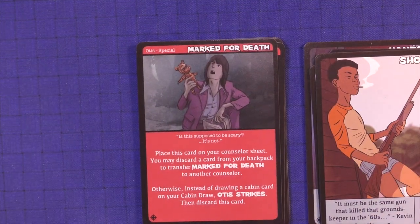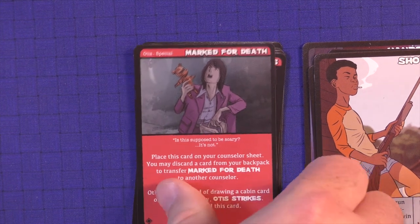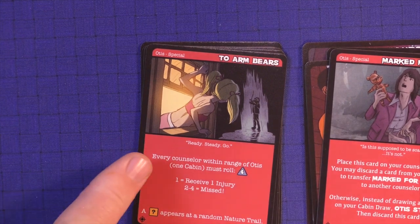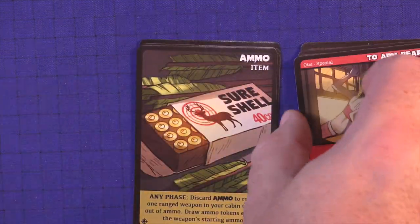'Marked for Death' by Otis — place this card on your counselor's sheet. You may discard a card from your backpack to transfer the mark to another counselor. Instead of drawing a cabin card on your cabin draw, Otis strikes and you discard this — so he's coming after you next time, unless you can give it away. 'To Arm Bears' — every counselor within range of Otis must roll a four-sided die, and an objective appears at a random nature trail.